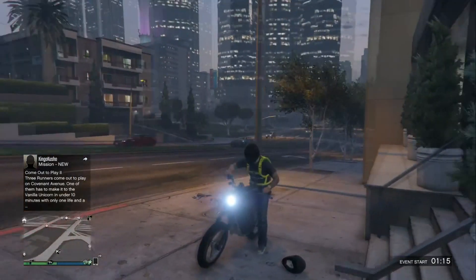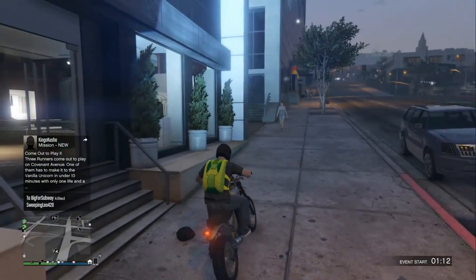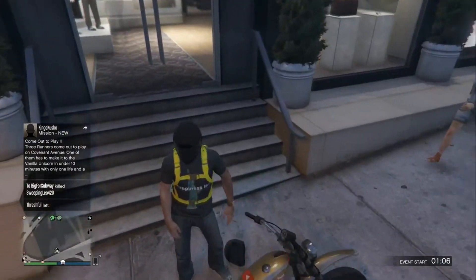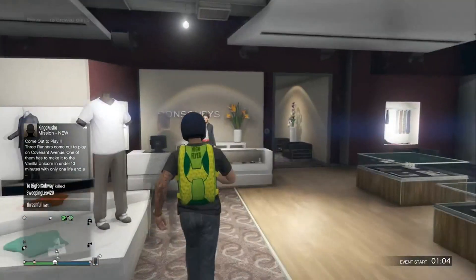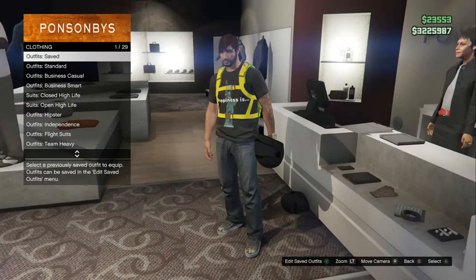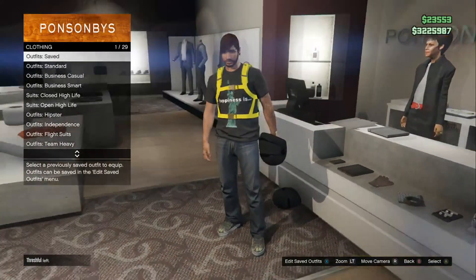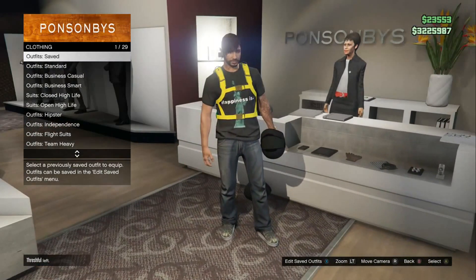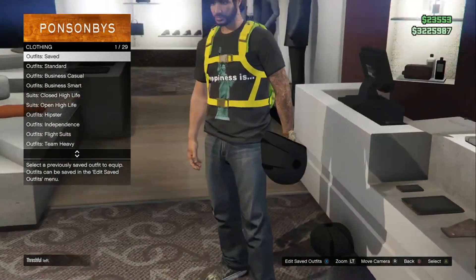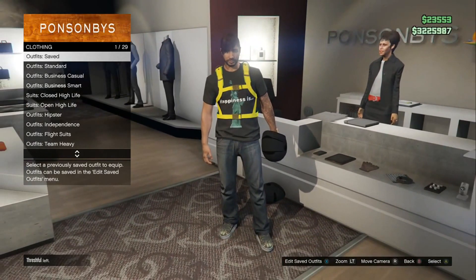After you've made sure it's equipped, get on your motorcycle and wait until your character puts on the auto-show helmet. Once you see that happen, run extremely fast to the clothing store and go to the outfit section — but don't go into it until you see your character about to take off the helmet.